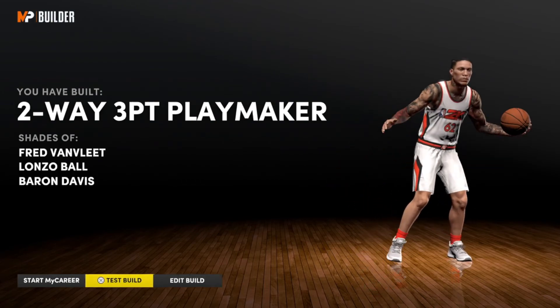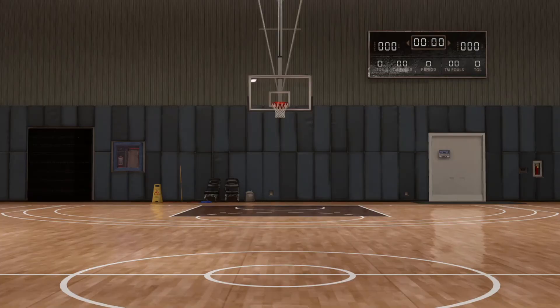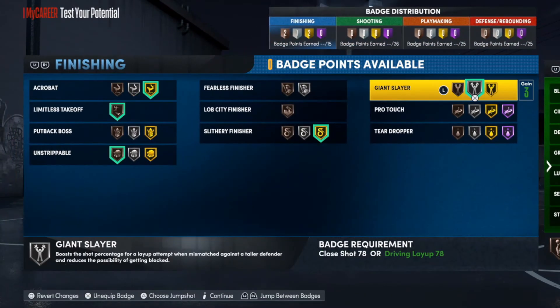We can go ahead and test this build so I can show you some of the badges I'll put on it to make it the very best it can be. For the finishing, I'm going with more of a finesse type build — one that can get those euro steps and finish among the trees. Acrobat, we're going to put that on gold. If you don't know how to euro step, I suggest you look at those 2K tips and start practicing. Limitless takeoff on bronze — just so we can utilize those quick drops. Unstrippable on bronze as well. Slithery finisher on gold. And giant slayer on silver, because at 6'3" you might be going up against somebody a little bit taller.